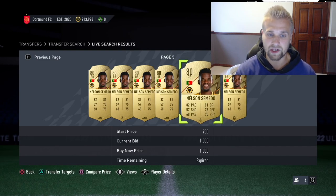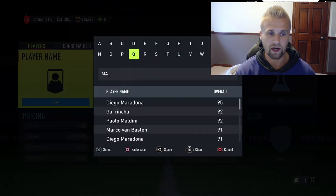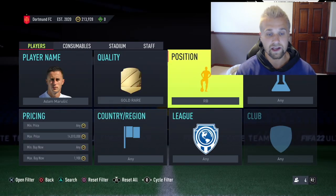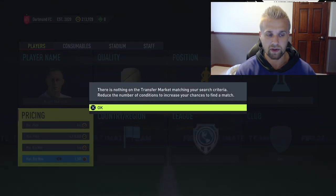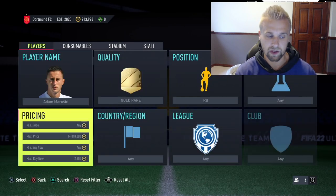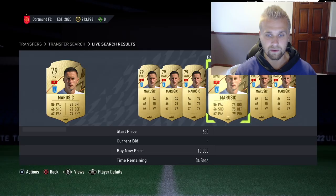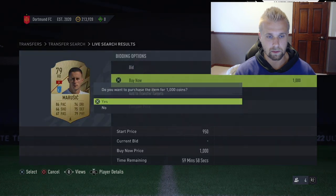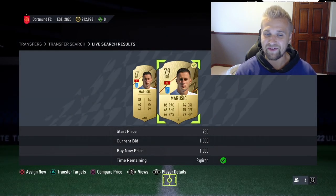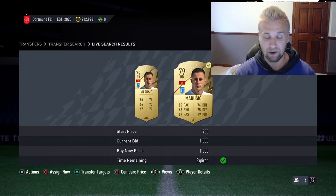If you're on a 10k budget and need to make an extra 10 to 20k in that first hour, this is a great approach. I like doing this with Nelson Tomato. Marusich is another great example — he's in Serie A, also starts as a wing back, and has similar position changes available. His lowest buy now as a right back variant is 2200 coins. Using the back-in back-out method, we finally got a snipe — perfect example. That's a k profit, and if you're on a 5k budget needing to double it in an hour, no problem.